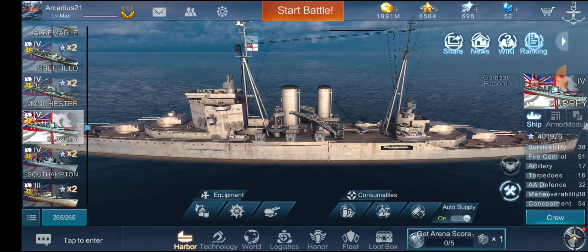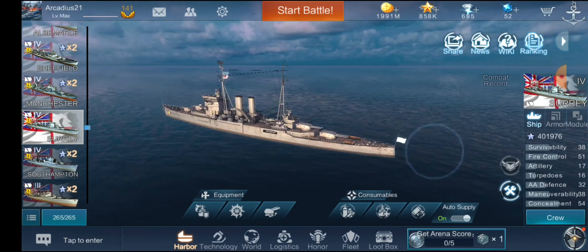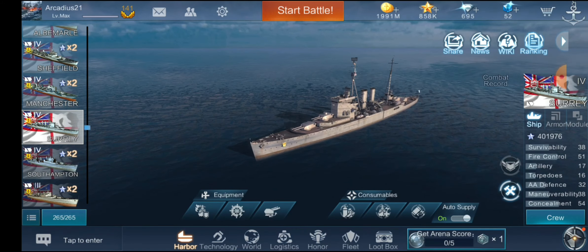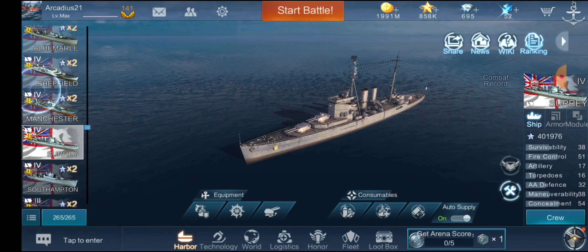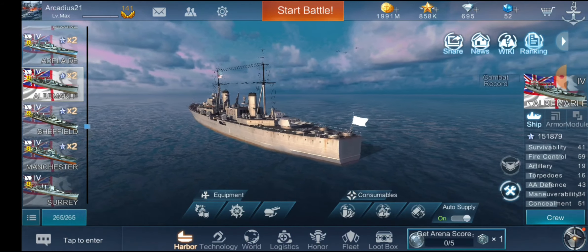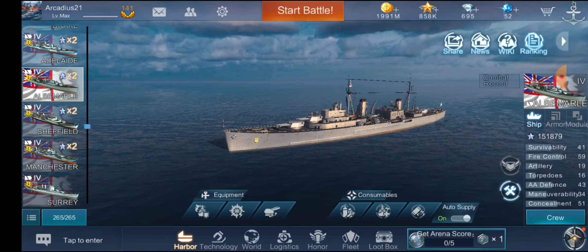Against destroyers, an 8-inch high explosive shell will hurt. Against cruisers you can either burn them like the Suri, or citadel them like the Chung Kings. Against battleships I primarily stuck to high explosive through the superstructure and was still getting up to 7,000 damage per salvo. For carriers you have AA and a few fighters, but your maneuverability is what keeps you alive. Torpedoes are good, guns are good, secondaries are good, AA is usable — she's just a really really good ship. Next video will be on Albemarle, the tier 8 British heavy cruiser, which features triple 8-inch guns. Thank you so much for watching, take care.